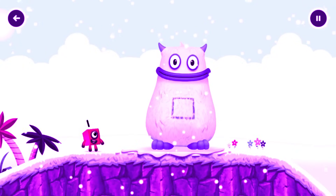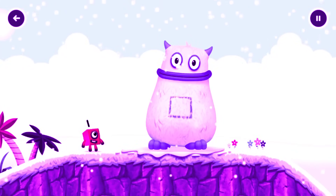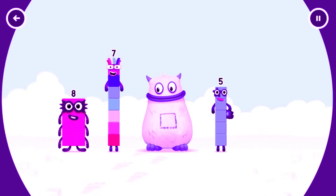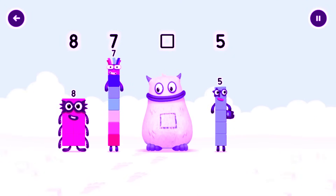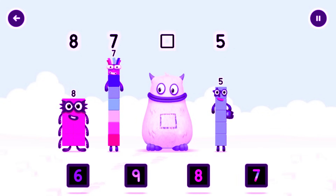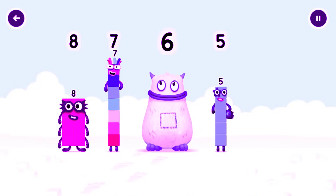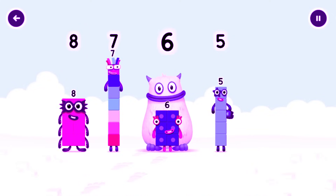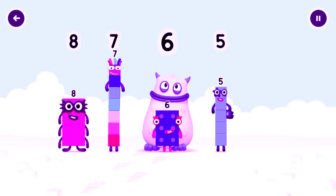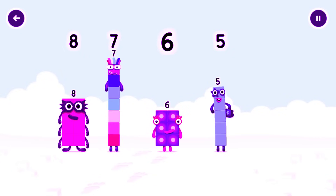Yum yum, here comes Big Tom. Tap to get past Big Tom. Find the missing number to reveal who's inside Big Tom's tum. 8, 7, yum, 5. Yum yum, who's in my tum? Drag the missing number to the square gap above. You solved it. It was in my tum. Yum yum. Well done. 8, 7, 6, 5.